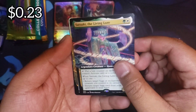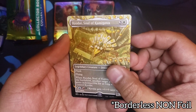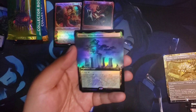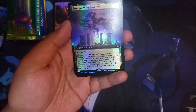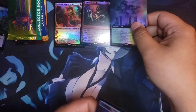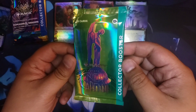Satsuki, Kyodai Soul of Kamigawa — borderless foil! And Both Sage You — extended art! Let's go, these are some good packs! Both Sage You and a treasure token and spirit token. We are opening some good packs.